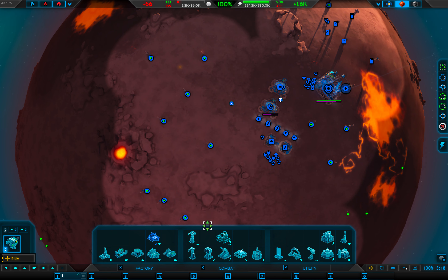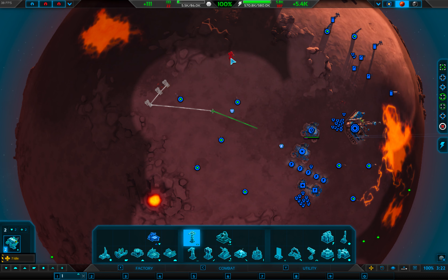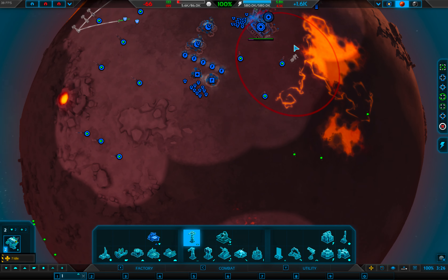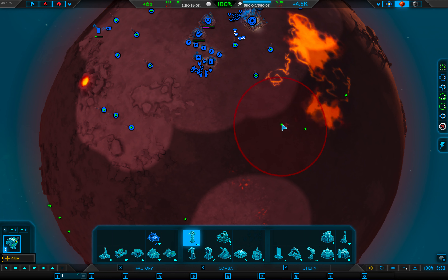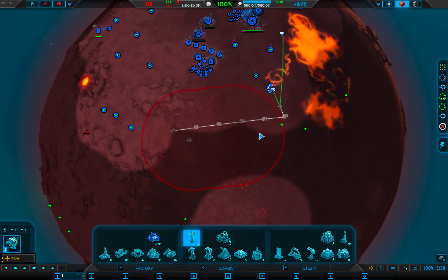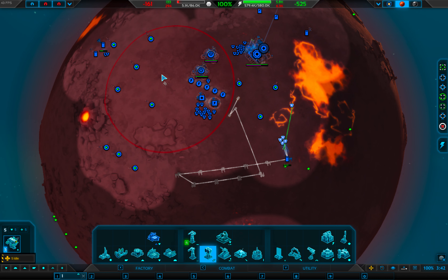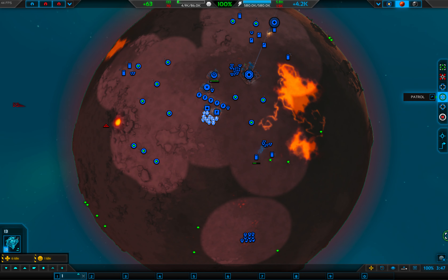Come over here please. I'm just going to get loads of defence in and then just kind of ignore this planet a little bit, concentrating on the other one. My commander's off — he's not in danger. Let's get some good defences and some anti-air. Anti-air, anti-air, anti-air. You guys can just patrol for me.